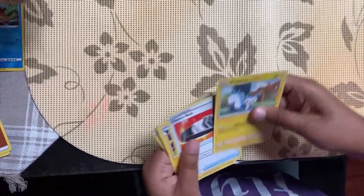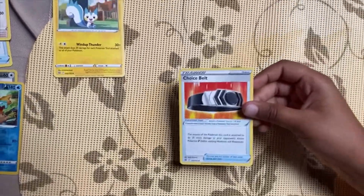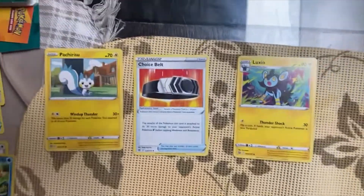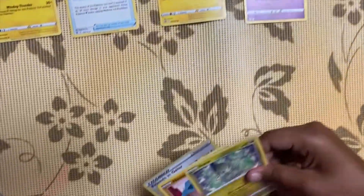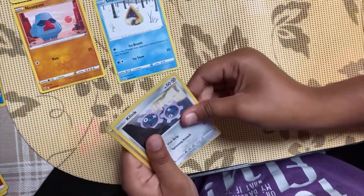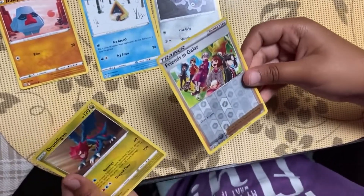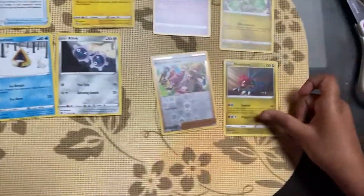From this last Brilliant Stars pack we've got a Grass Energy, a Palkia V, a Choice Belt — nice. We've got a Luxray, a Baltoy, an Eiscue, a Nosepass, a Snorunt, a Klang, a reverse holo Friends in Galar, and a Druddigon.